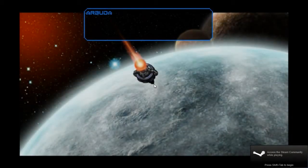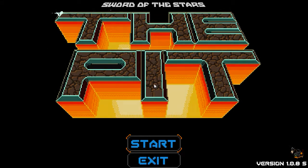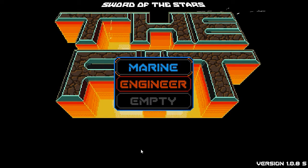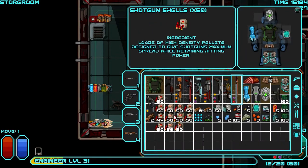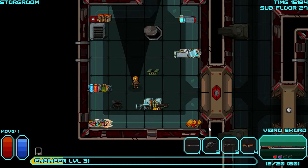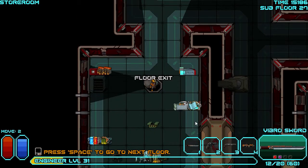It's that time again! Let's play Sword of the Stars: The Pit, episode 19. I had more shotgun shells than I thought — had some piled up. So the theme of this floor: shoot everything with the shotgun.